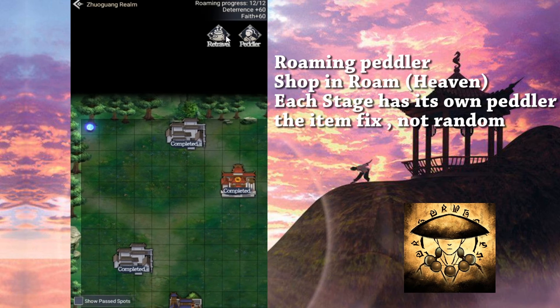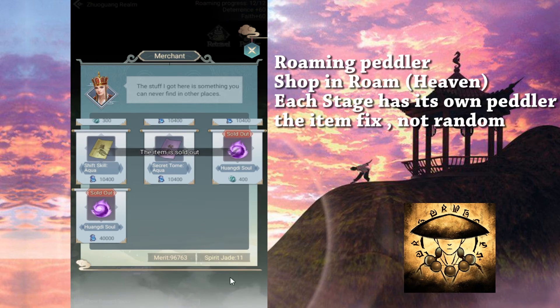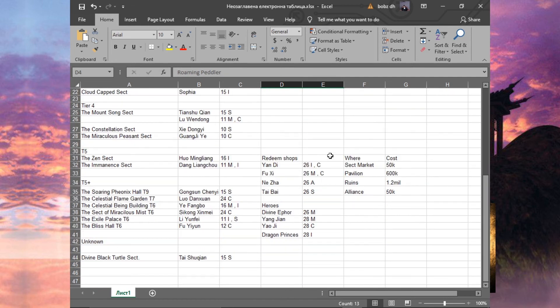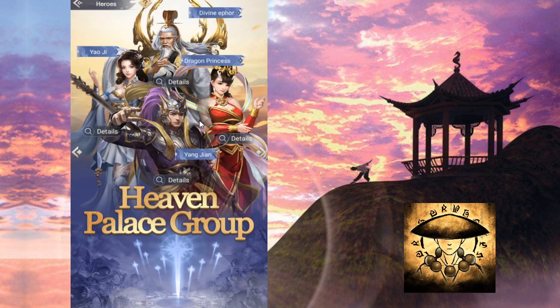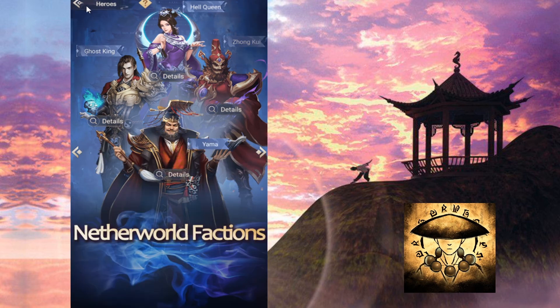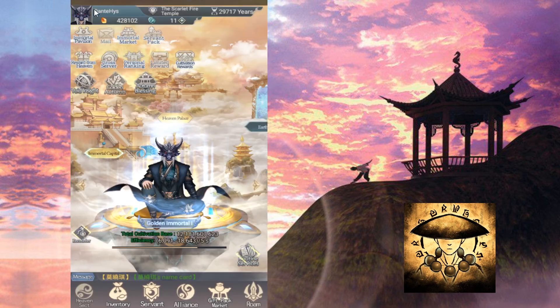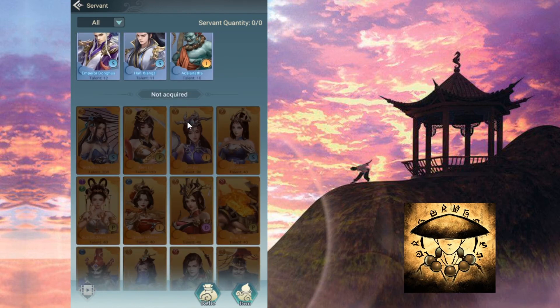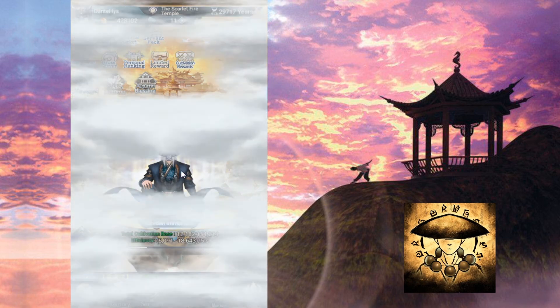Some servants come from Wanderer encounters. The Roaming Peddler is another source — you can find specific servants there. Other sources include the Redeem Shop, Sack Market Pavilion, Ruin, and Alliance exchanges shown earlier. Heroes servants can be found in the Immortal Market under the Heroes section — I've already obtained all four of those. There are also servants from Journey to the West, and from Netherworld Fashion — you can currently obtain up to 12 servants from there.